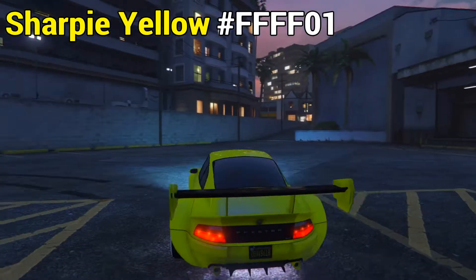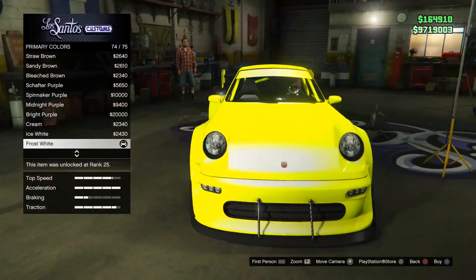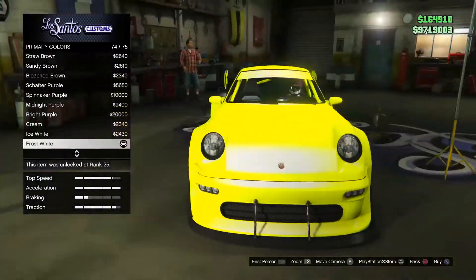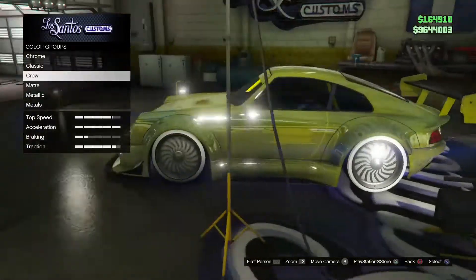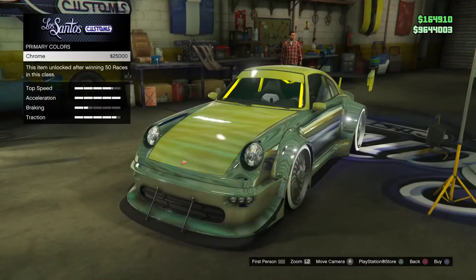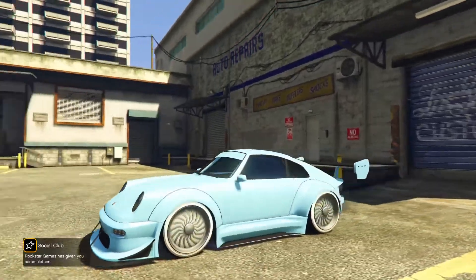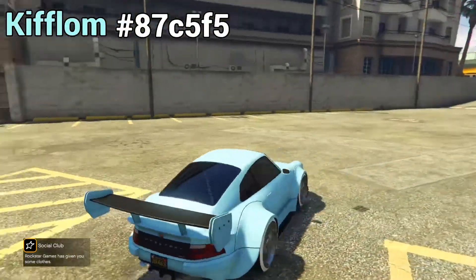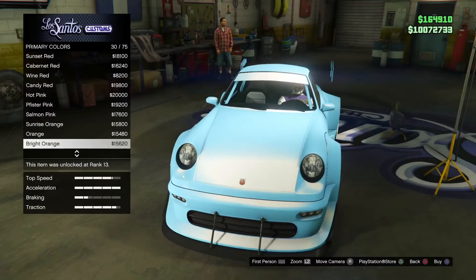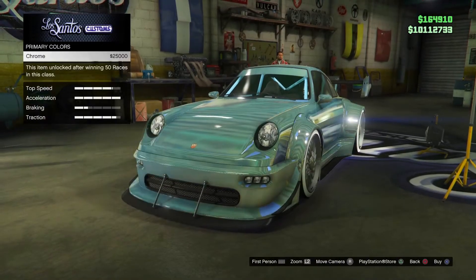For the first crew colour we have Sharpie Yellow. The best personal colour for this would probably be Frost White. And this is how it looks with the chrome glitch on. If you don't know how to get chrome glitched, you just want to get chrome and then get the crew colour. The best personal for this colour would probably be Hot Pink, Surf Blue or Frost White. And this is how it looks with the chrome glitch.